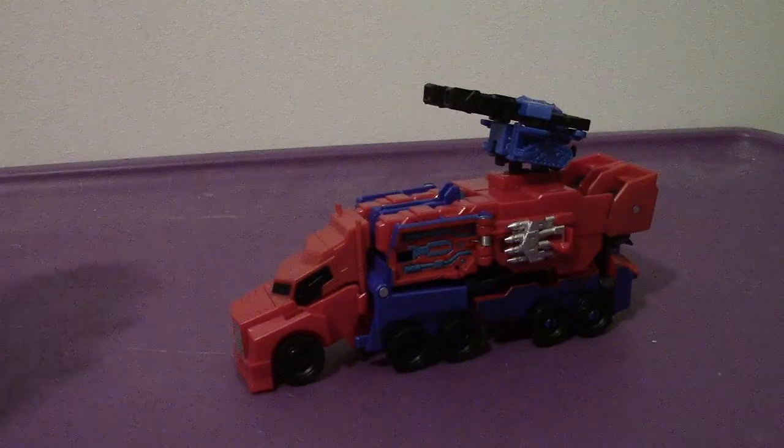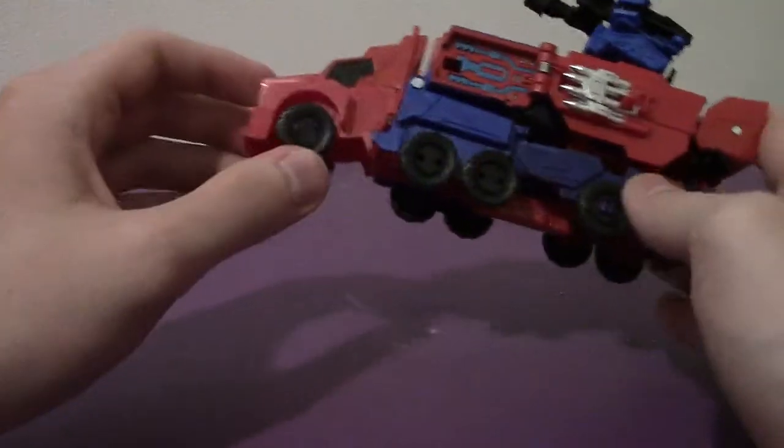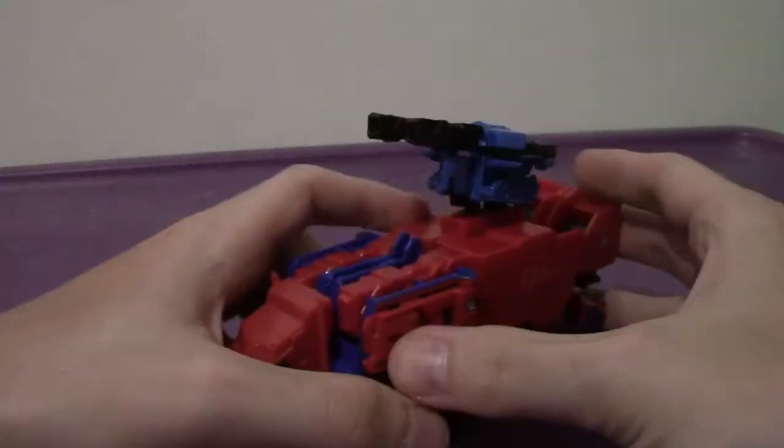Optimus Ultra Mode, of course, we all know is semi-truck. Power colors are red, blue, all-spark blue, and silver. That's about it.